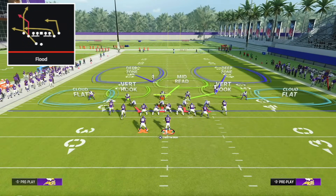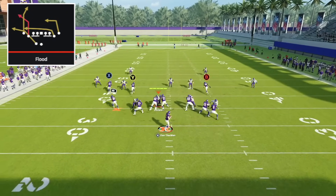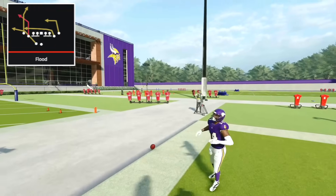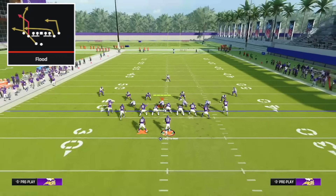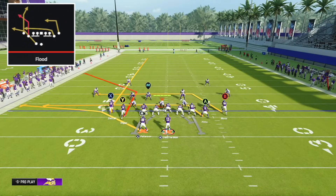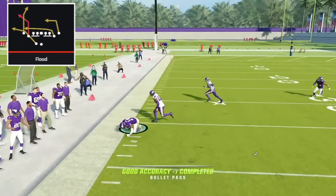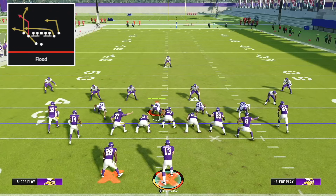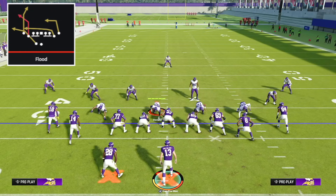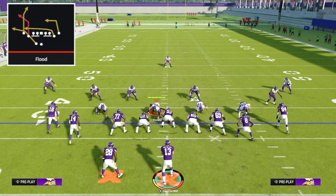Against cover two, this play has no chance of being stopped — X on a fade, block the tight end, and the Y receiver can get over any cloud flat for a potential one-play score. Against cover four, X going on a fade is crucial because it pushes the deep outside quarter, allowing you to throw the corner out against every zone defense in the game. Flood is one of the best plays and this setup is one of the best zone beaters. It has setups that beat man, zone, match — everything. There's a four-play mini scheme out of this entire formation already on the YouTube channel.